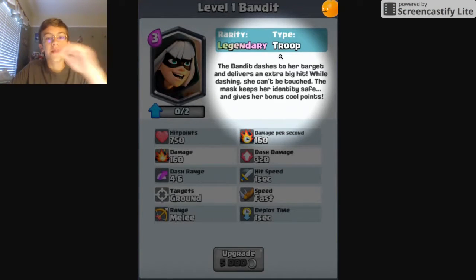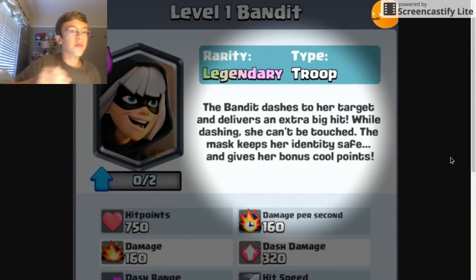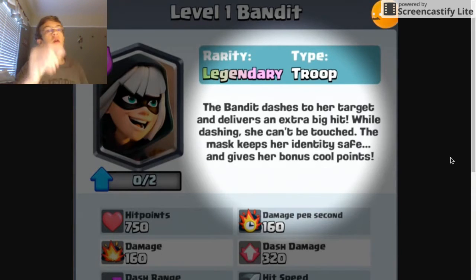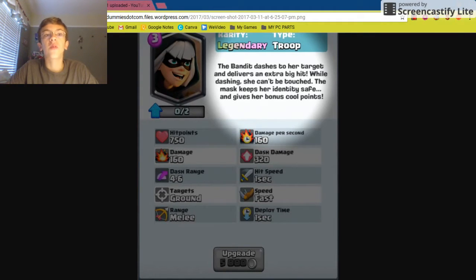This is the Bandit — it's a new legendary card that will cost 3 elixir. The Bandit dashes to her target and delivers an extra big hit. While dashing, she can't be touched, so she's basically invincible during the charge. She whacks people with her stick, waits, then charges. When she charges at the tower, it does a massive amount of damage — the dash damage is 320, depending on what level you have her. Her mask keeps her identity safe. This card will surely be released with the new Clash Royale update on 3-29-2017.